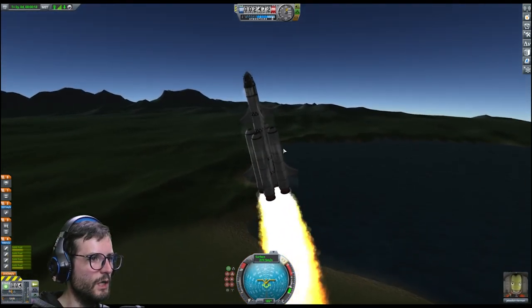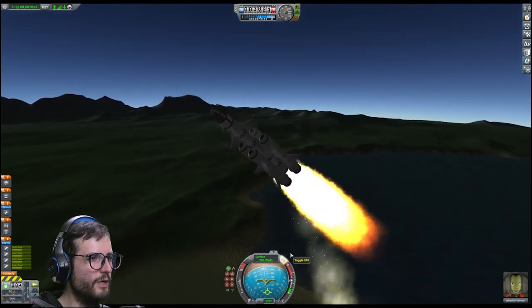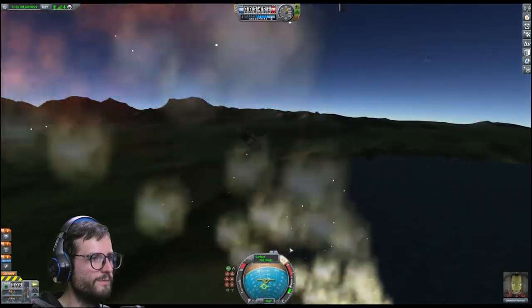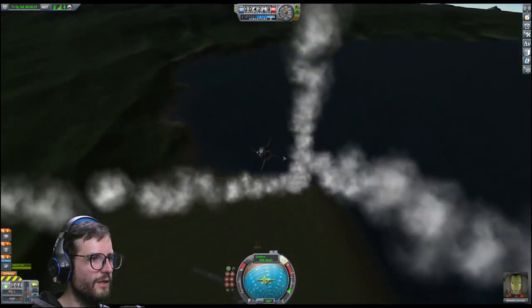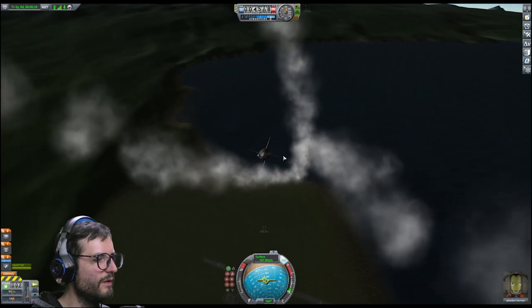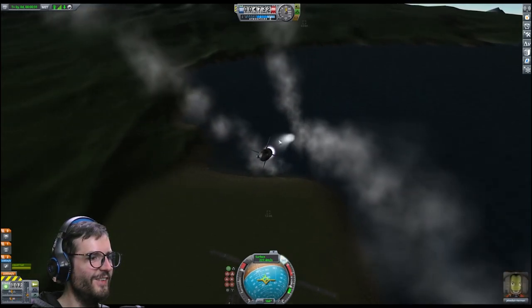We're tilting. Oh god, oh god Jebediah. I spoke too soon. Abort! What happened there? These wings, man — look at these stupid wings on my ship. They're so dumb. Oh my god.